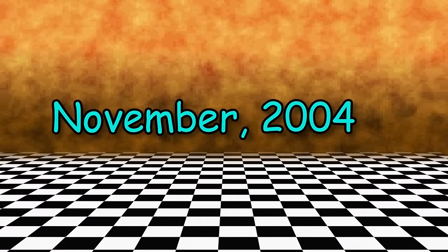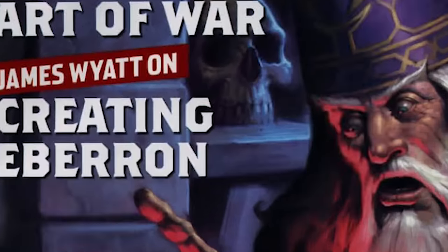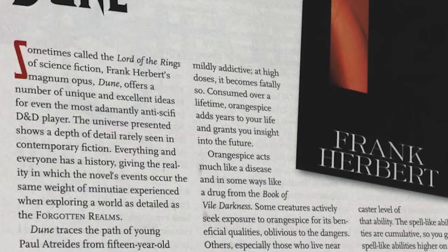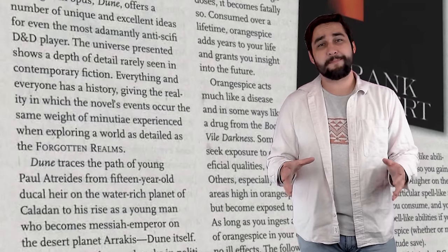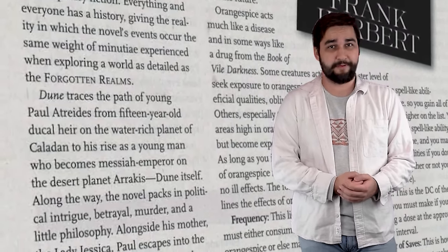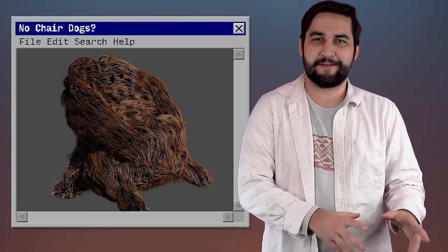In November of 2004, issue 325 of Dragon Magazine hit the store shelves enticing potential buyers with a promise of new feats, the art of war, and this cool wizard. But we're not here to talk about any of that. The part of this magazine we're here for today is a two-page spread on pages 32 and 33. This article is entirely about how one might adapt aspects of the Frank Herbert novel Dune into your D&D campaign. Specifically, it focuses on translating what are probably the three most ubiquitous and well-known elements of Dune into Dungeons & Dragons stats and mechanics.